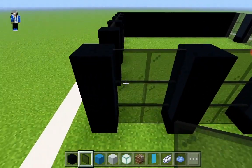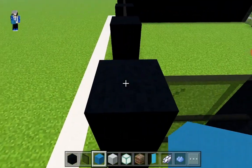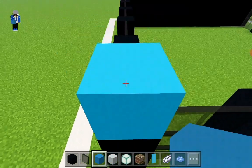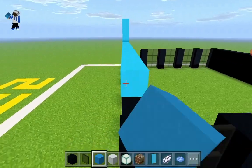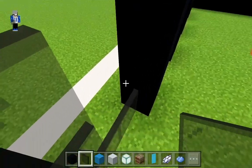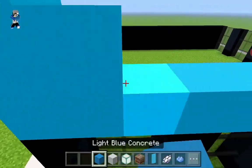Now that we have done all the windows and extended them, on top of all the black concretes and the windows we are going to place four light blue concretes going up - one, two, three, four - then rejoin it all the way. We actually missed some glass, sorry. We just have to do this one single final remaining glass that was not filled in. There we go.